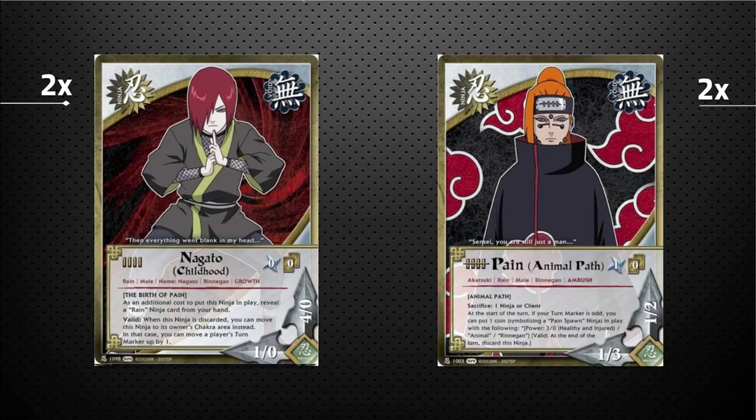Our last turn-cost zero ninja is Nagato, childhood version. When you put this ninja in play, you have to reveal a Rain ninja from your hand — free in this deck since just about every ninja aside from some Akatsuki members is Rain. He also has Valid: when he's discarded, you can put him in your chakra area instead of sending him to your discard, and you can move a player's turn marker up by one. He ramps you both in chakra and in turn marker when he dies.